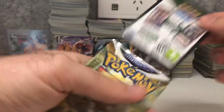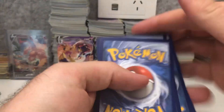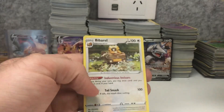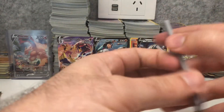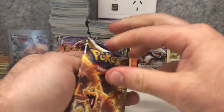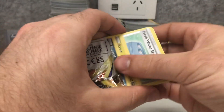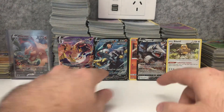Pack number two — we can do the pack trick with this one. There's the code card. Checking the centering, looking pretty good. I think it's just a holo — we got the Bibarel holo. And our reverse holo is an Acerola's Premonition. In our last pack for Brilliant Stars today, our pulls have been very good. Just a white code and that is a freshwater set.